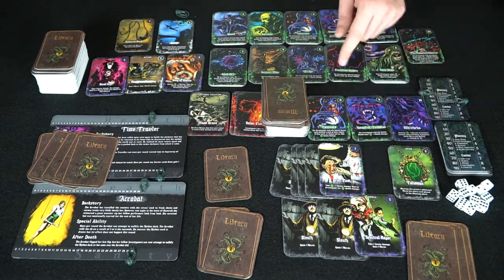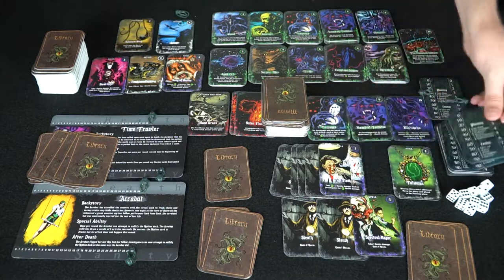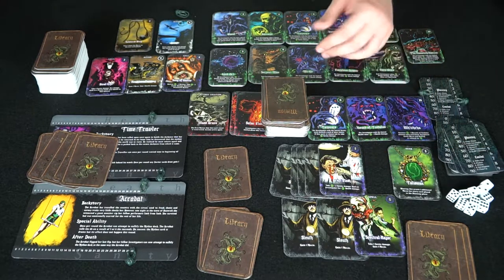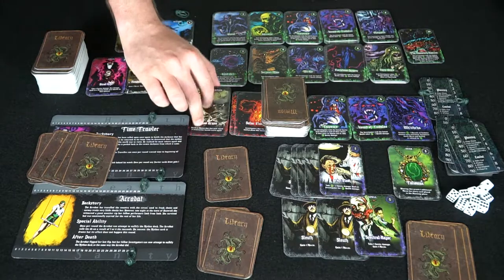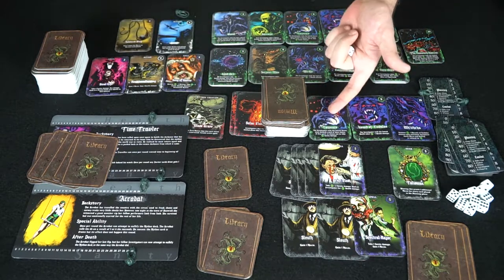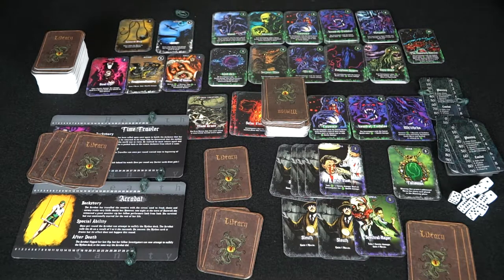After all minions are resolved, move to the combat phase. Each player uses moxie cards from their hand to do combat damage. For this round the combat phase was skipped, but normally you'd play cards and deal damage — three damage removes three health. You can use dice or health-tracking cards. Don't forget the mythos location: some regenerate killed minions, making them very dangerous.